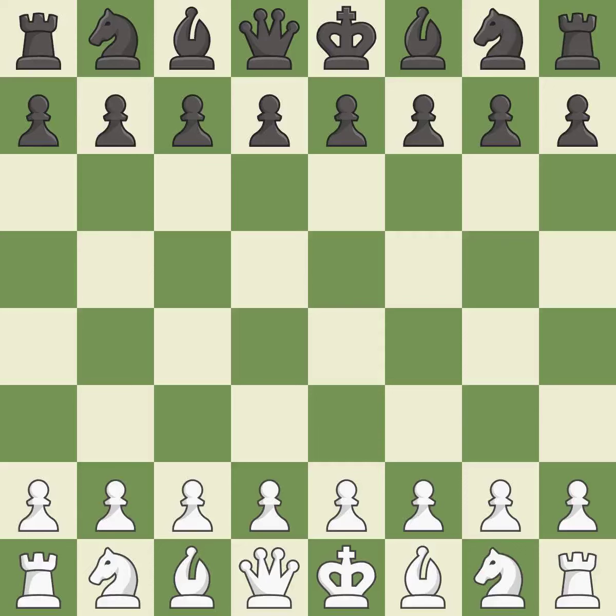Queen's Indian Defense, Fianchetto, Nimzowitsch variation, quiet line — 5. d5, 6. Bg2.